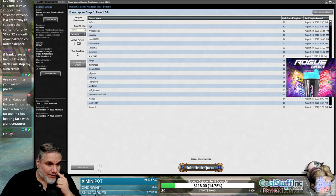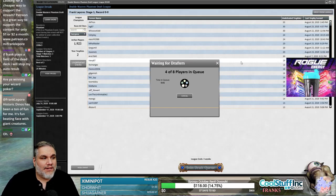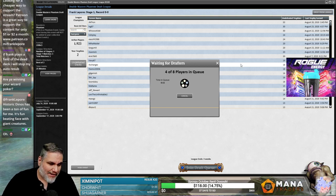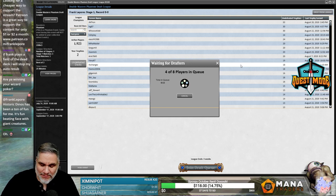Ladies and gentlemen, welcome back. We're going to jump into another Double Masters queue. This format's been pretty decent. We just tried to play a historic black-white enchantment deck, black-white demonic pack deck, and it didn't go well because we just kept facing mono Field of the Dead decks.